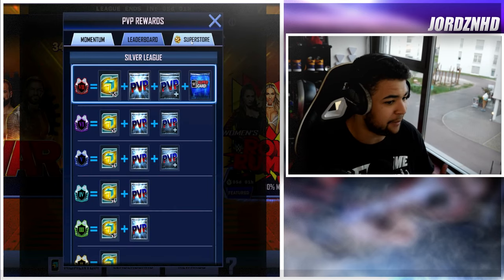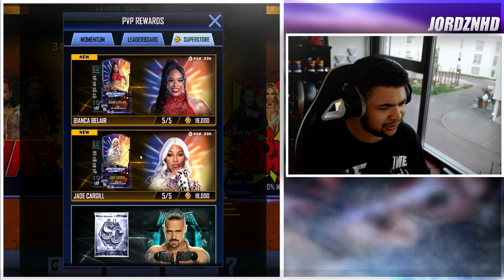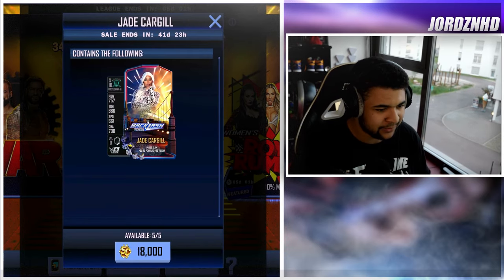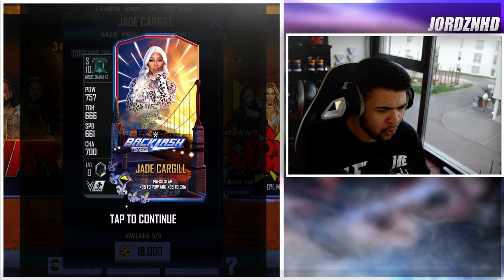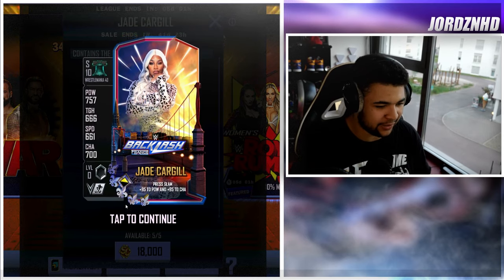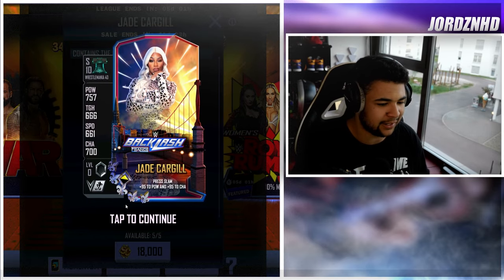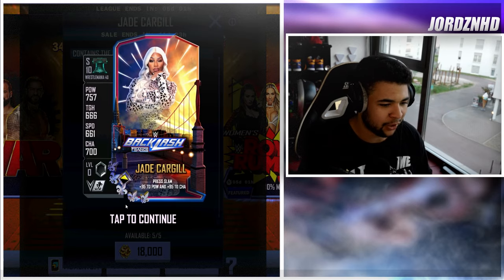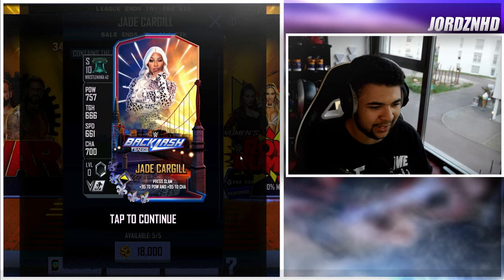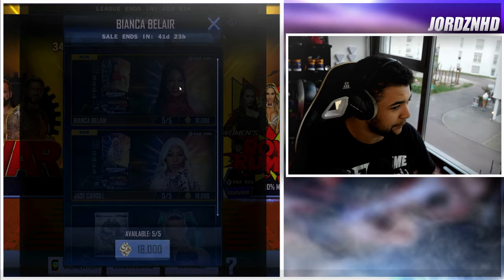Let's have a look at what they look like. I don't know who we're getting. Ooh, Bianca and Jade — so no male card this time around. The Jade Cargill image is nice! The cards are nice. Backlash France — you've got a bit of the portrayal of Lyon, France. I like the way the image of the Superstars fades into the background. It's quite a nice card design, and a different type of card shape as well.